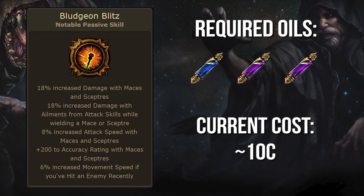For the whole 6 of you playing mace builds right now, this node is absurdly strong. Not only does it provide decent damage, as well as tons of attack speed, accuracy, and movement speed, but it's positioned absurdly far away from the amazing mace nodes Painforger and Galvanic Hammer, making it an impressively efficient choice.